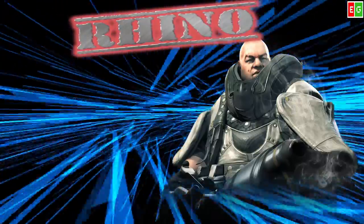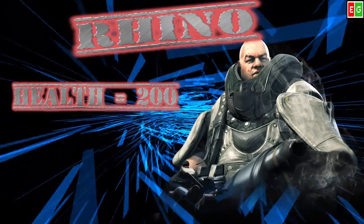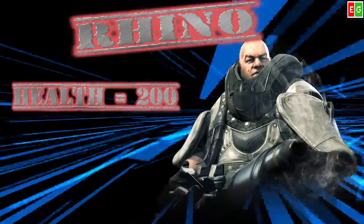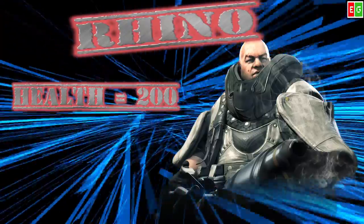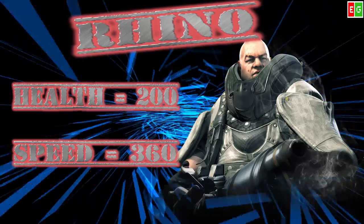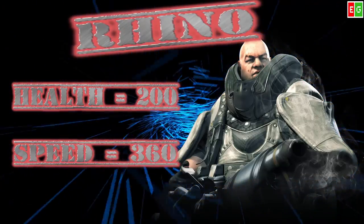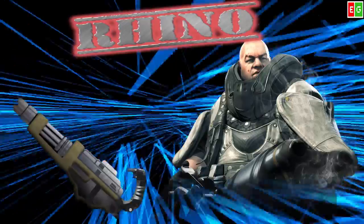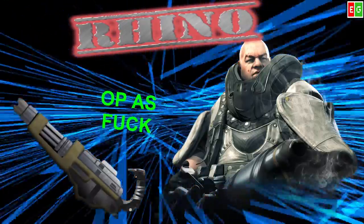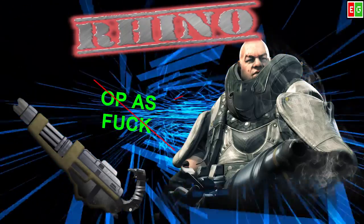Let's get the basics out of the way right away. We got 200 health, which is the most out of any character in Dirty Bomb — it's a significant amount of health. But you also have the slowest speed: 360 speed. The only ability this character has is the minigun, and I don't think it needs any other ability. It's not overpowered, but people just don't know how to counter it well.